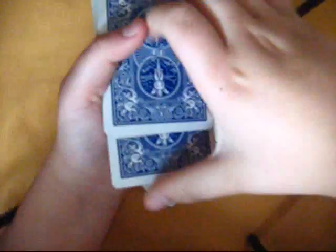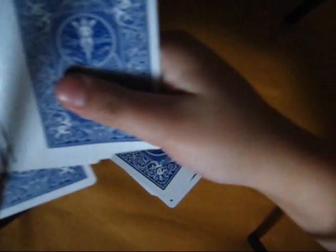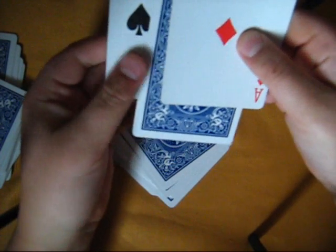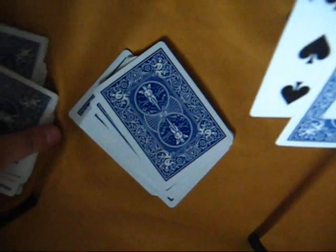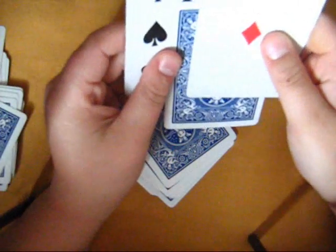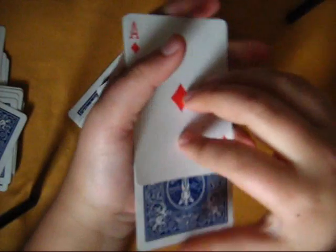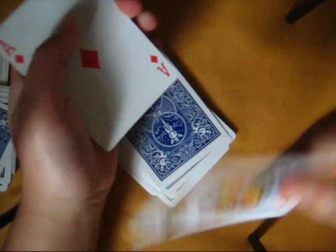One card started to pop out of this right packet of cards. And we'll just find our two cards and set the rest of the deck aside. As I pushed in the King of Clubs and the Ace of Diamonds and the Seven of Spades at the same time, the King of Clubs seemed to disappear out of this deck, or half deck. And one card started to appear out of the right deck. There's only one possible answer for this — the card that popped out of the right deck that was in the left deck is your card.